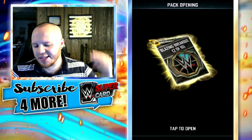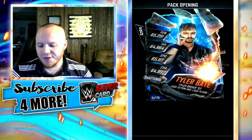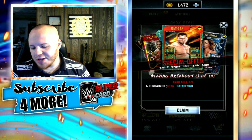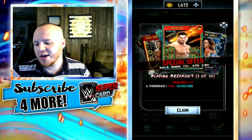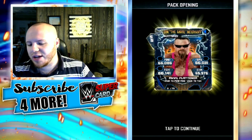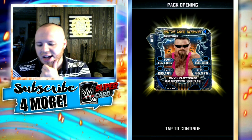Now for the next one — let's see what I get in 3, 2, 1! Okay, Goliath Alistair Black and a Shattered Tyler Bate. The third pack is free, and I do get one throwback — Titan Cataclysm, so that's pretty cool. I'm probably gonna get a new image here. Let's see what I get in 3, 2, 1! Ooh, this is a new image — Jim the Anvil Neidhart Shattered! Let's go, that's a pretty cool one. I like that a lot, guys.